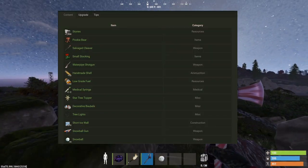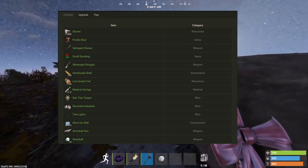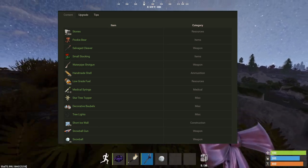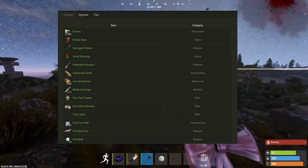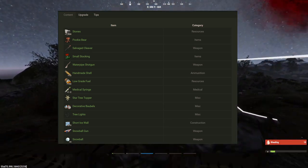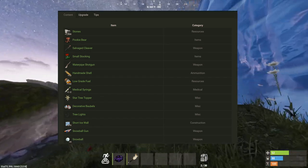For the medium present, what you can get is: stones, a pokey bear (an item), a salvage cleaver, a small stocking, water pipe shotgun, handmade shell, low-grade fuel, medical syringe, a star tree topper, decorative balls, tree lights, short ice wall, a snowball gun, and snowballs.